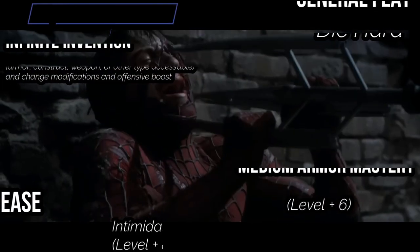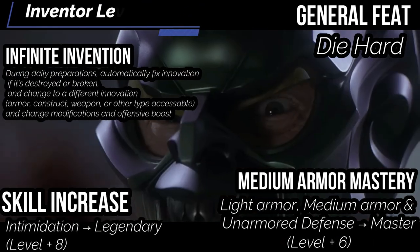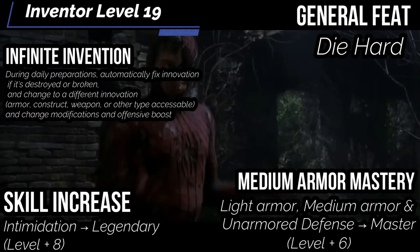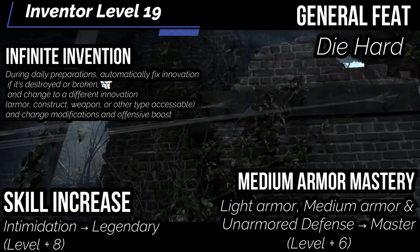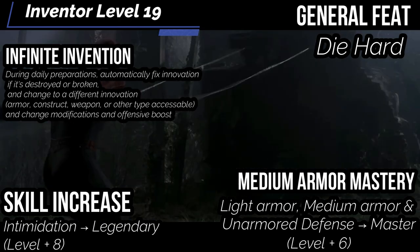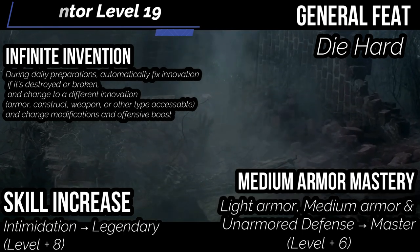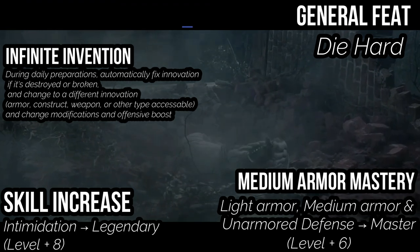At level 19, get a general feat — grab diehard, dying at 5 instead of 4. Infinite invention: during your daily preparations, you automatically fix your innovation if it's destroyed or broken, and you can change it to a different kind of innovation such as armor or weapon, and change the modifications and offensive boost to match. So you don't need your glider today? Put it into armor. Need a badass weapon to beat Spider-Man? Pick that! Medium armor mastery brings your ranks in light armor, medium armor, and armor defense to master. Skill increase: get intimidation to legendary to really match that Green Goblin energy.